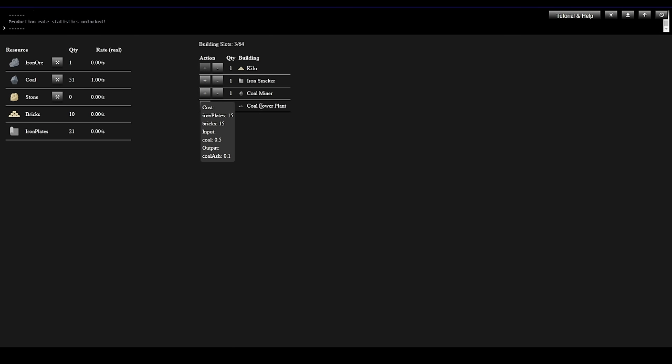15 Iron Plates, 15 Bricks — we need more Bricks. I don't have a stone miner so I'm going to have to click manually to get some more Bricks going. We have those 15 Iron Plates. It's going to take Coal and produce Coal Ash — that's kind of interesting. Let's go ahead and build it.